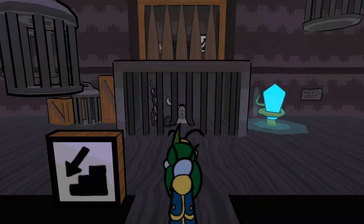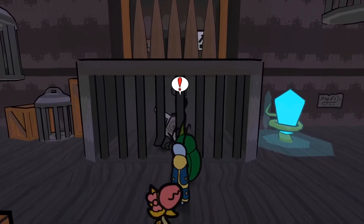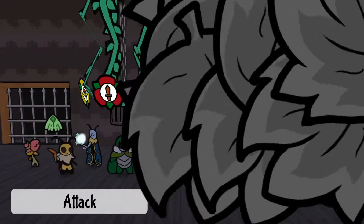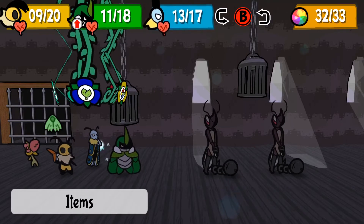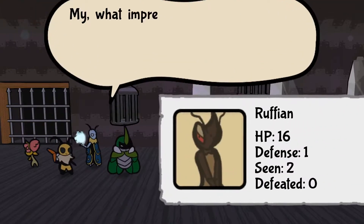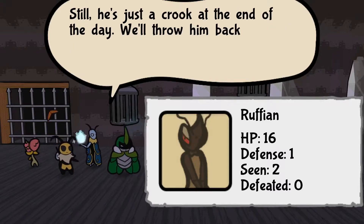Was there a way I could have gone right instead of left? There might have been — I should check, probably, before I just go way too far over this way. Hi there, who are you? Not friend. Really? So it looks like I might be able to do this — I can. I see. Ruffian. 'My, what impressive legs, to be able to move so freely under that much weight.' Sixteen and one. Still, he's just a crook at the end of the day — we'll throw him back into his cell.